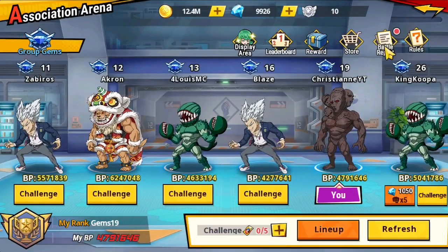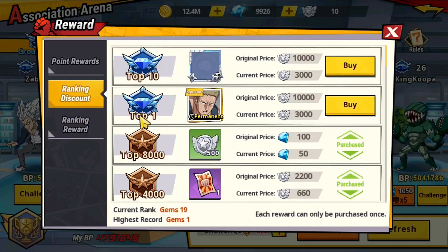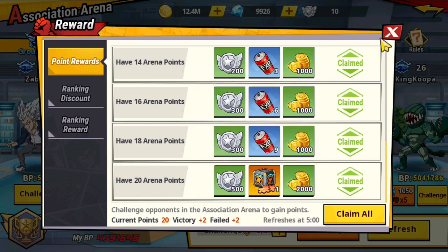Then we have 30 additional attacks in the association arena, which grants an omni chest — you can select from hero omni shards 2 or villain omni shards. If you have a lot of these you can pick villain omni shards to get Red Mosquito Girl to five star very fast, which I'm actually aiming for on this account.